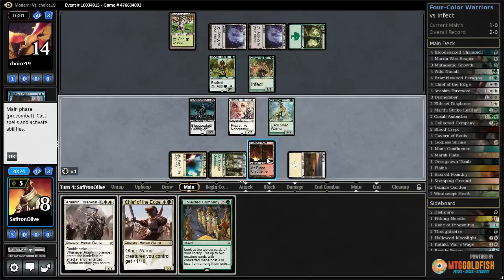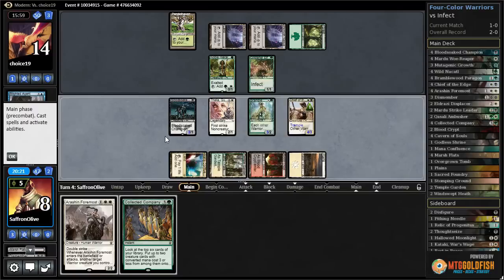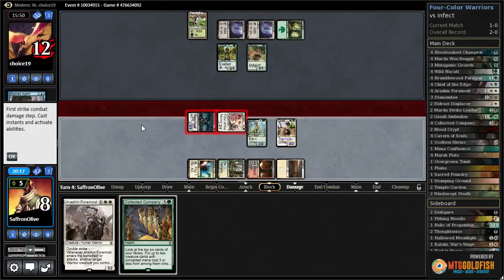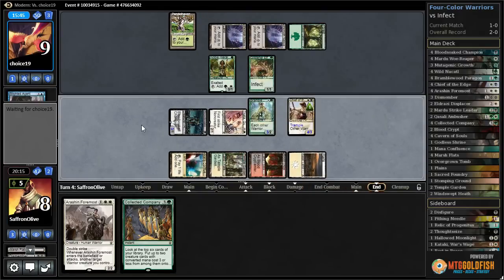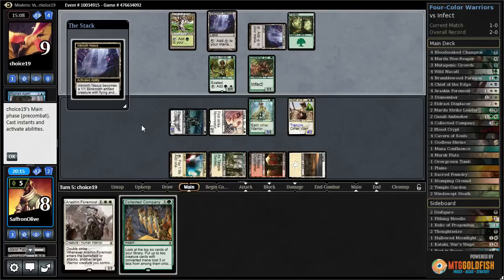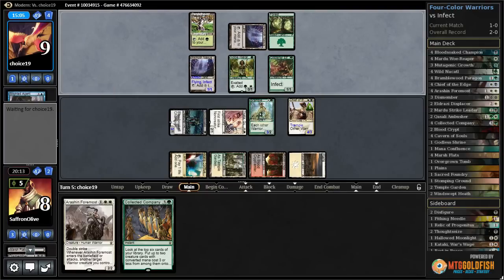Bramblewood Paragon, Chief of the Edge — we're shields down but we really don't have much of a choice. Attack with both, opponent takes it, down to 9. So if we survive this turn there's a decent chance we win with Erish and Foremost on Chief of the Edge, because Chief of the Edge has trample now — it's going to be really hard for our opponent to block it. If Thalia is just enough to keep us alive we've got a shot. The scary part is if they activate Ink Moth Nexus with Vines of Vastwood — we're just dead. We had to be more aggressive. They might also have Qasali Ambusher in their head, which is actually an out here.